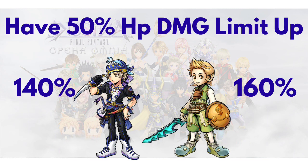Then we have another two characters whose FR provides 50% HP damage limit up. So if everyone has already hit 999 HP damage bonus, the only way to raise the bar further is by having that 50% HP damage limit up on their FR. We have Lok at 140% and Kiran at 160%, making Kiran currently the best character even in JP for Aerith Supercharge while providing a high HP damage limit up to the party.